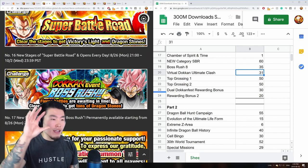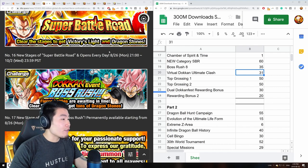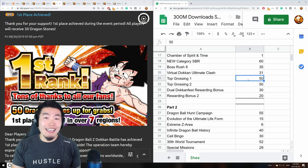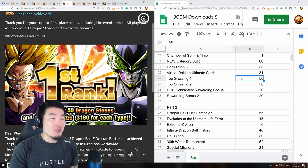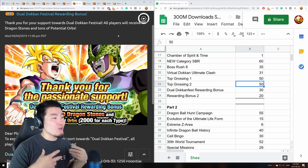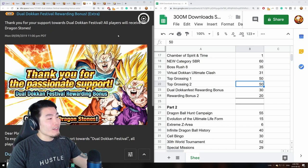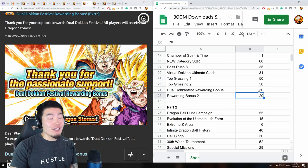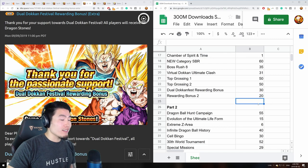For top grossing in part one, the first top grossing achieved in seven different regions gave 50 dragon stones, and then a couple days later a second top grossing gave another 50, for 100 stones from top grossing alone. Then there was a dual Dokkan Fest rewarding bonus giving another 30 stones, and a second rewarding bonus giving 20 more stones, bringing the top grossing plus rewarding bonus total to 150 dragon stones.